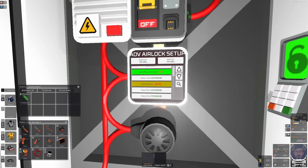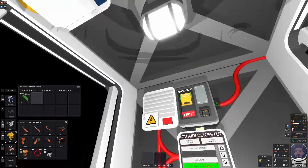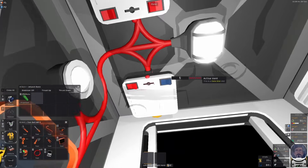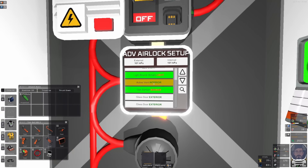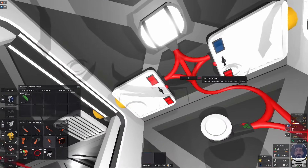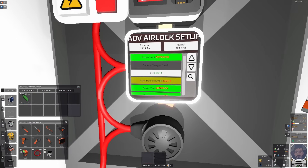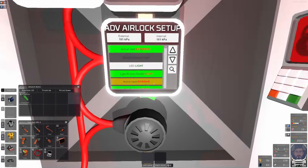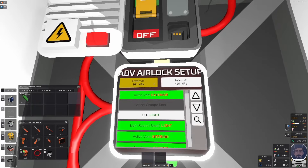Once again I have two doors and two active vents — it wants to know which one is the exterior vent. I click one of them and find the controls on that one are now red, so it's locked — yes, that is the exterior vent. The other active vent must be the interior. For the doors: the exterior is confirmed, and the interior is the other one. That gives us a green light — we're good to go.